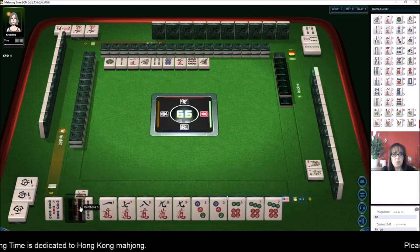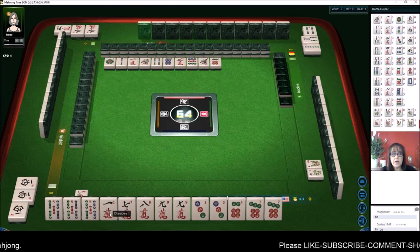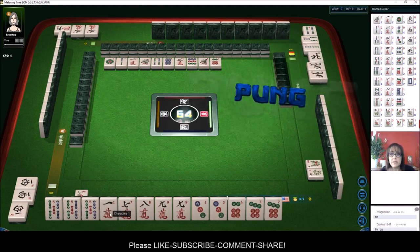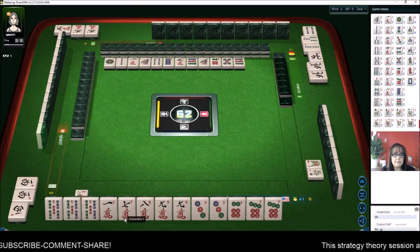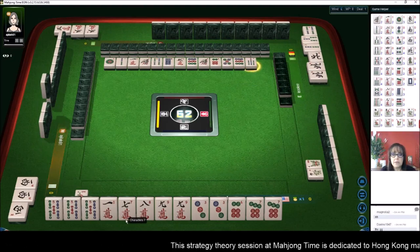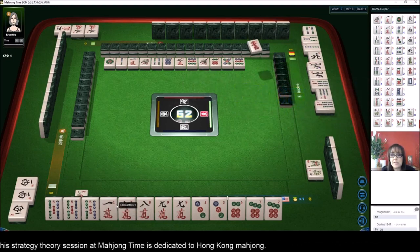We have one pong concealed right now — three-five bams — so I think the one crack can go next. There's already one out, and there are only four of every tile. We're ready to pong these other tiles, we just need a pair now. I'll keep my eye on what is going down and discard accordingly. Seven bamboos — four of them, four of every tile — so if one goes down, the chances of getting the other two are pretty slim.